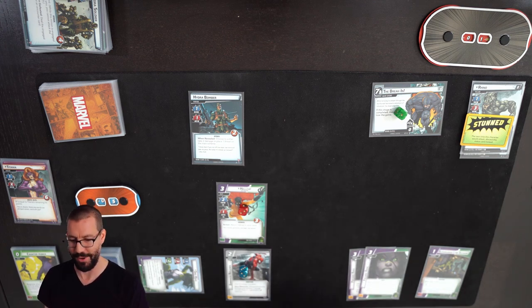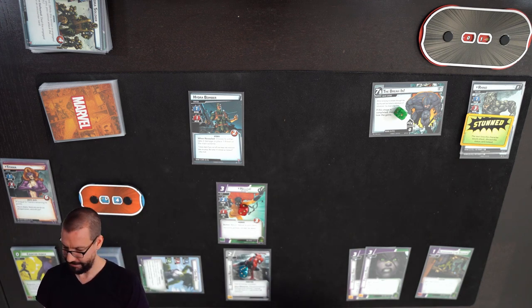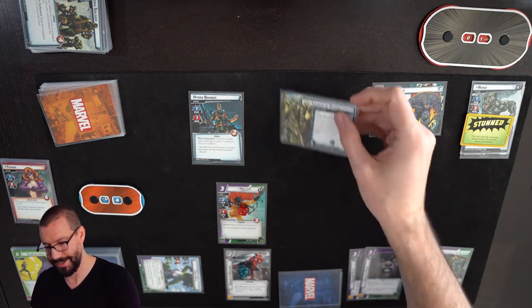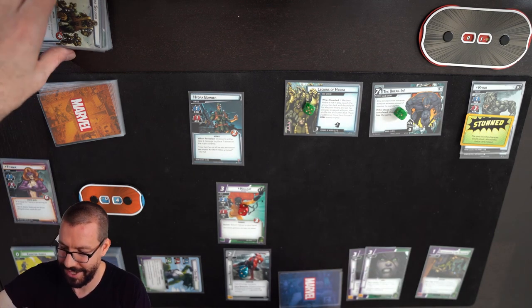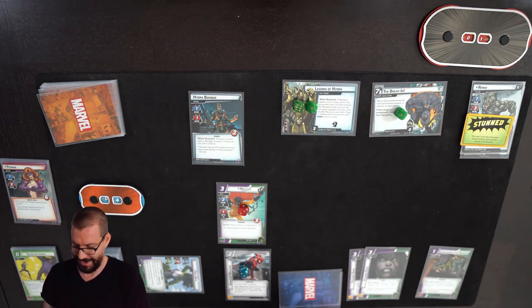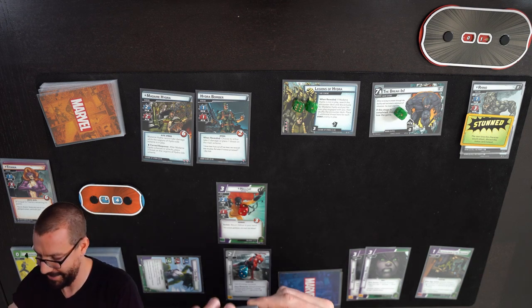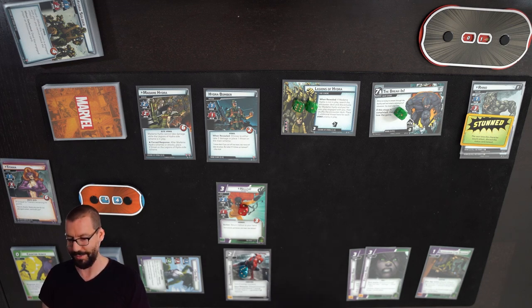The when-revealed of Rhino 3 is not super extravagant, so I'm not really worried about taking him over to the other side. Hydro Bomber is going to attack, dealing me 1 damage, right back to where I was. I get 1 encounter card: there's Madam Hydra. Legions of Hydra coming in with 7 threat — because I left a Hydro Bomber engaged with me that I could have cleared out. This might be the end of it. That 7 threat side scheme is a little bit above and beyond what I can easily handle.